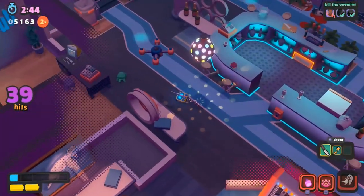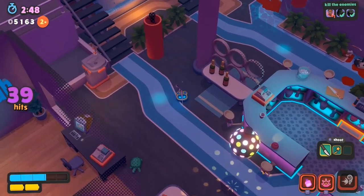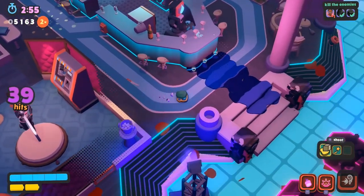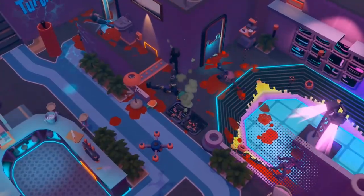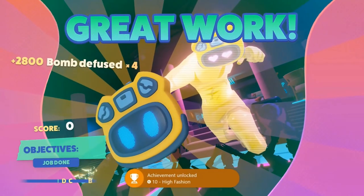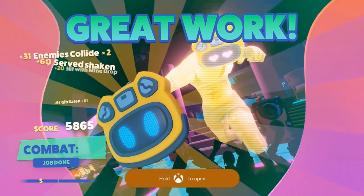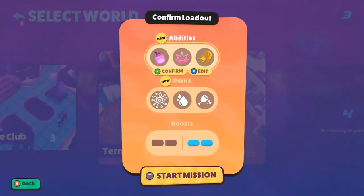While you're here, you can also get the High Fashion achievement for finishing a level with an animal equipped. You can do this with the fish, the cat, the turtle, or the dog. I'm going to do it with the turtle in the club on the Diffuse the Bombs level. The turtle does move around a bit so you'll have to look for it — once you have it, simply finish the level with it equipped to unlock the achievement.